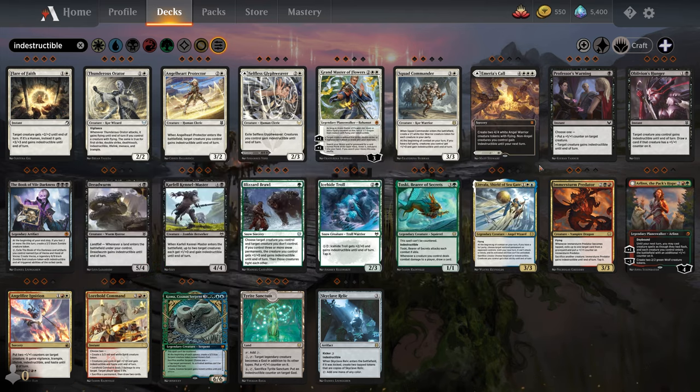Moving on to Kaldheim, we have Boast. Boast is an ability that says when this creature has attacked on this turn, you can pay the Boast cost and trigger some sort of effect. After it has been declared as an attacker — and it does not have to be before combat is over, you can activate Boast as soon as they are declared as an attacker. Varagoth lets you search your library for a card and put it on top of your deck, which is really strong. Fearless Pup gets +2/+0 until end of turn. Different cards have different Boast costs, but basically you declare as an attacker, pay the Boast cost, and get some sort of beneficial effect.